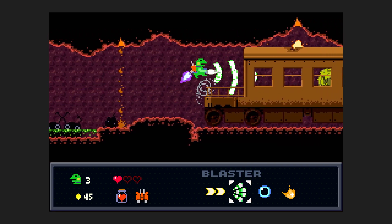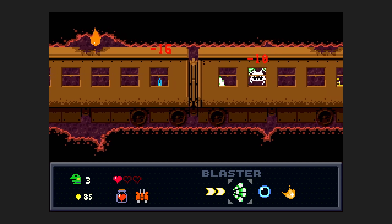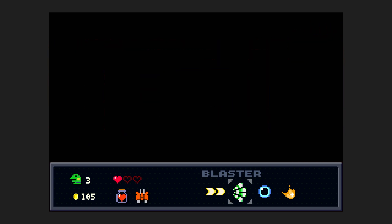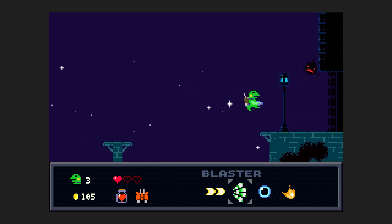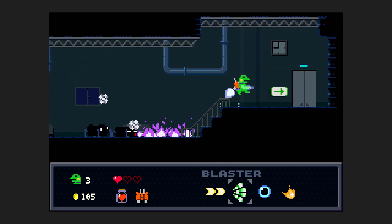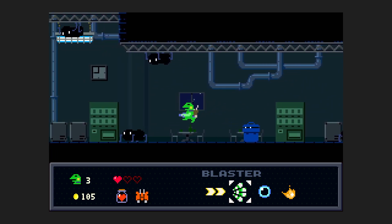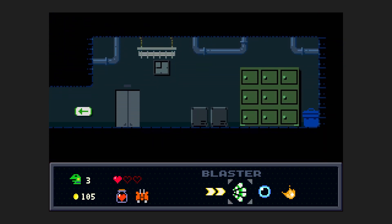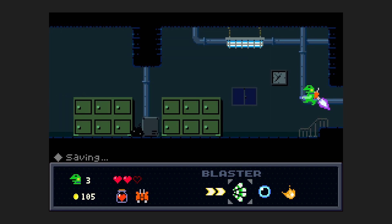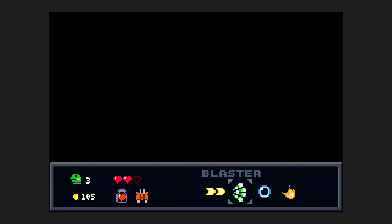Now I'm going to grind for health here. Those coins — ain't no way, dude. There's a guaranteed heart drop over here that takes a million years to get. I'm not too worried about it. You know what else I'm not too worried about? Getting hit here. I'm just gonna do my Omega Fast Strat that no one else does, because it's really dangerous and not worth the time save at all. There's my guaranteed heart right here. And then I escape — my daring escape. If I get hit by that guy, I cry. But I didn't.